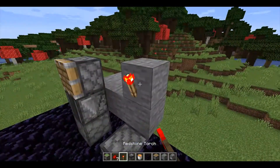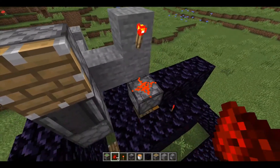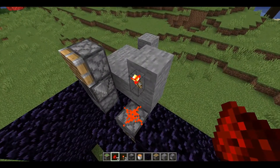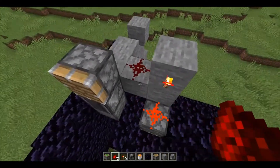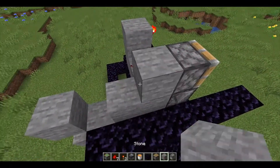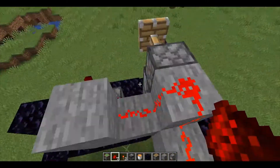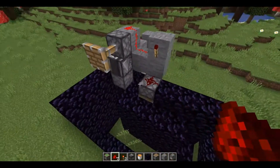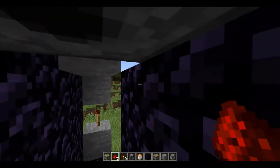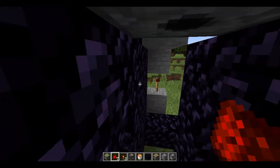Take a redstone torch and place it right there, then place redstone dust down there, then place that right there. Place more redstone dust all along so it's gonna be powered like that. This should be the state when it's unlocked. Go ahead and place lava in there.